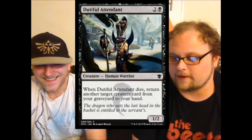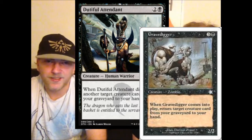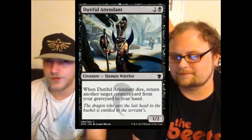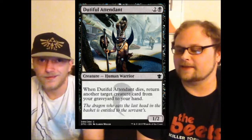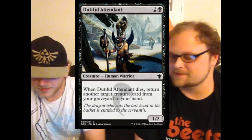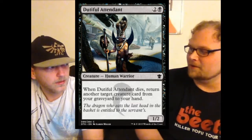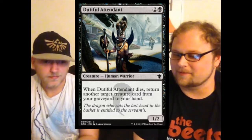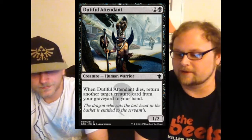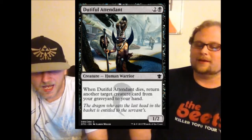Dutiful Attendant — this is a card I like way worse than Gravedigger. I hate the fact that you're trying to force a card to die so you can get a better creature back from your graveyard. Basically you're just going to jump-block with it. Although there's the Dutiful Attendant loop if you get two of them — you play them, get one guy back, jump-block, and keep doing that. But for three mana, I doubt the loop is a thing.